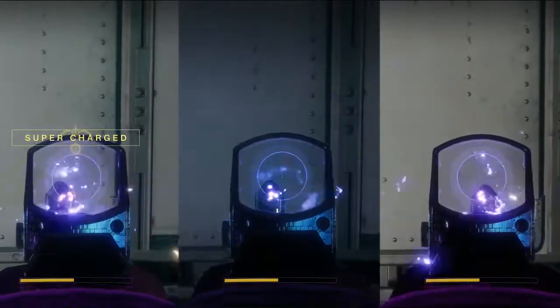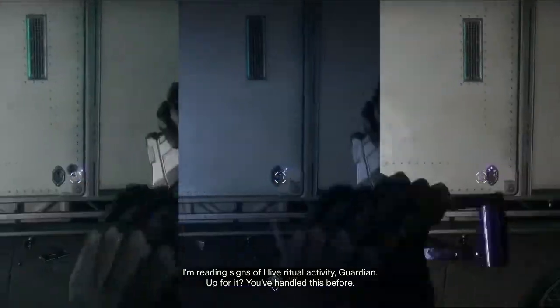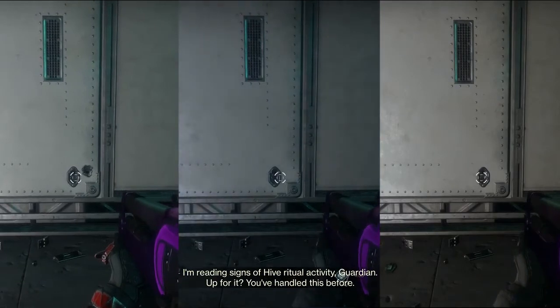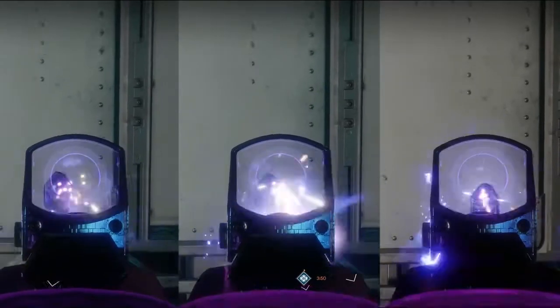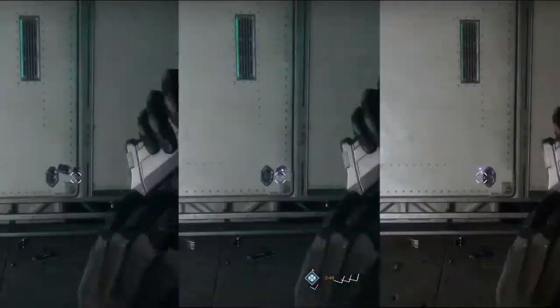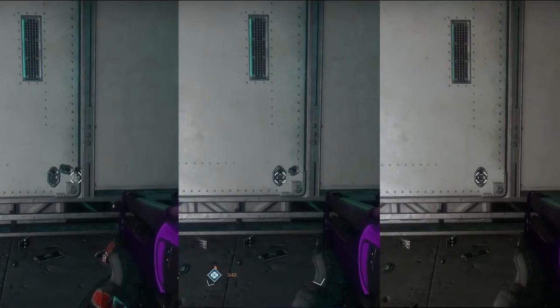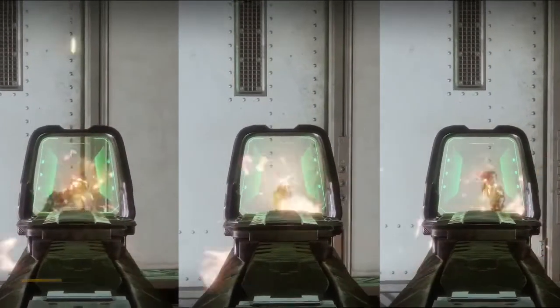Up next we have the Nurgle, which has a really hard right kick to it. You can see the one with no counterbalance kicks to the right, the one with one counterbalance is slightly to the right, and with two counterbalances it just becomes a laser. Just one of those personal preferences — I really like the Nurgle, it's a fantastic pulse rifle.